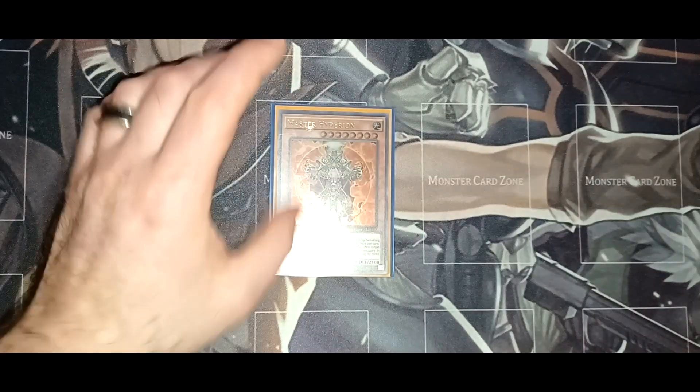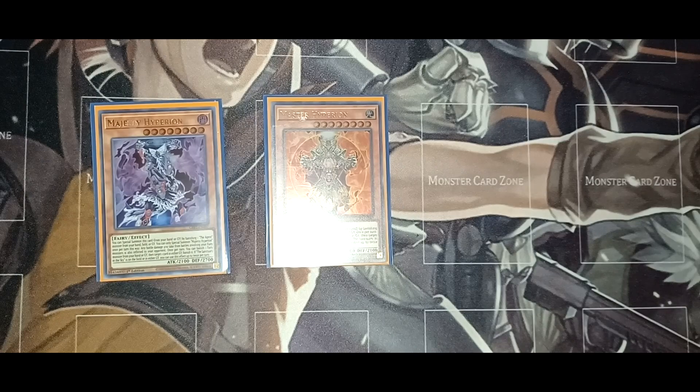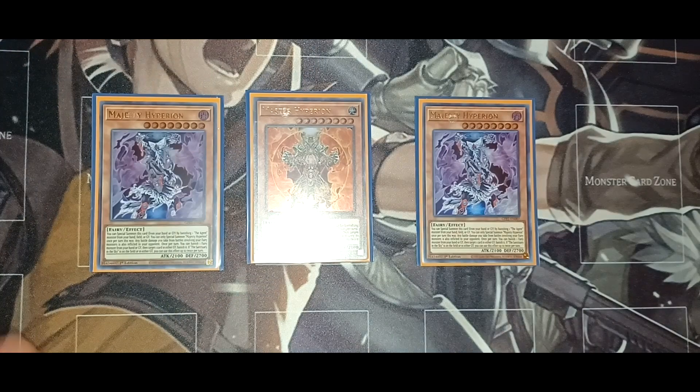First off, we have one copy of Master Hyperion and two copies of Majesty Hyperion. Majesty Hyperion is the new card that came out last year. Master Hyperion will banish or destroy a card on the field, and if you have Sanctuary in the Sky, you can destroy two. Majesty Hyperion can banish cards in the graveyard, which is very effective and just a great card to use.